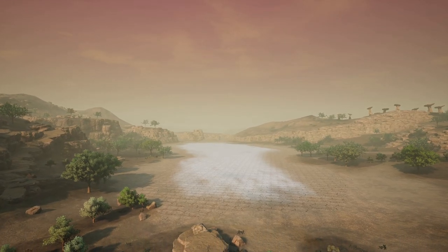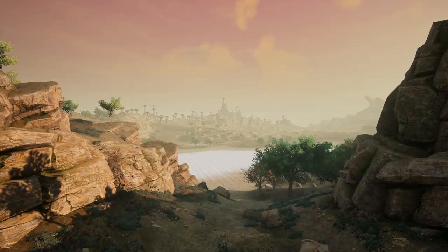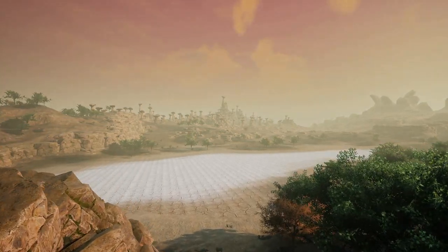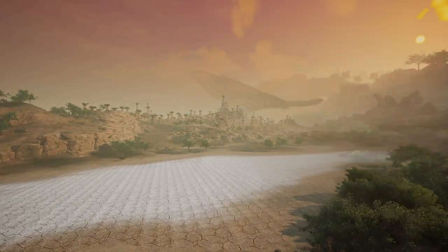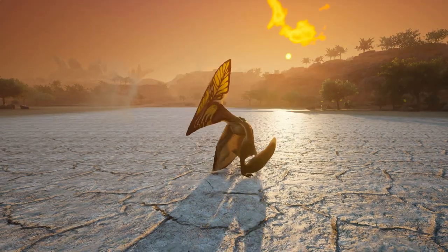We've seen a few hot springs, forests of all types, rocky cliffs and hills, mountains, canyons, plains, and swamps, but now we have a salt flat to enjoy. Talking about the game for a second, this is a perfectly flat location to do whatever type of video game-y thing you want to do.